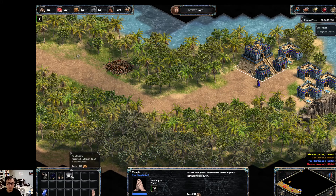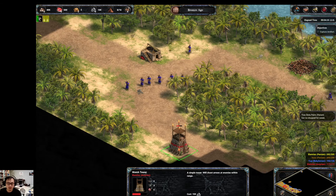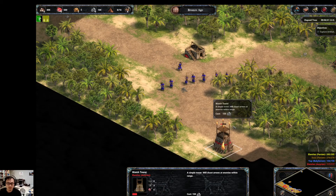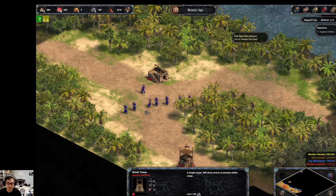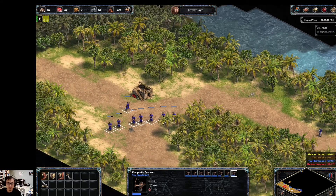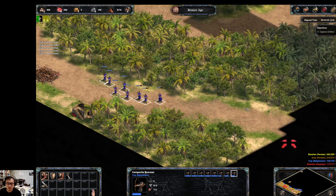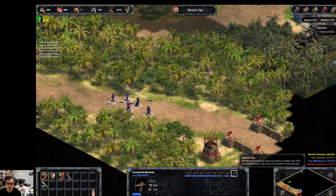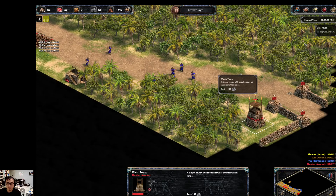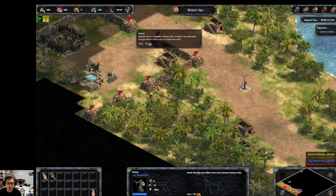So here I'm going to get three priests, and then I'm going to get double priest hit points so that they stay alive longer. The double priest hit points are important because you need to convert some elephant archers — it'll help things go more smoothly if you succeed doing that.